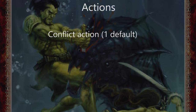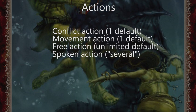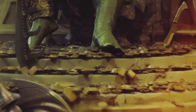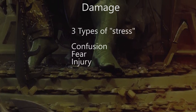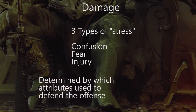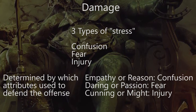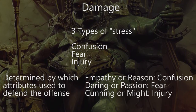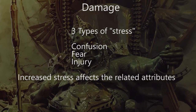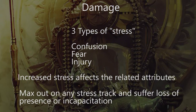In each round, a character has a conflict action, a movement action, free actions, and spoken actions. These can be expanded per turn with talents or limited with complications. You can take three types of damage: confusion, fear, or injury. You sustain certain types of damage depending on which attributes you used to defend against that damage. Your maximum capacity for each type is determined by the highest value of either of the related attributes. When you accumulate enough of any of these damage types, you start suffering rolls for those related attributes. When you max out, you will either black out, flee, or otherwise become incapacitated.